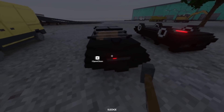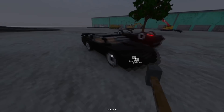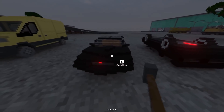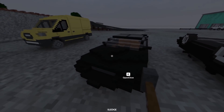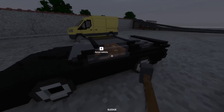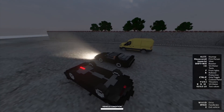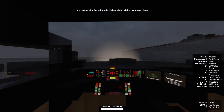This vehicle is probably before a lot of your times, myself included, but who can mistake the Knight Rider? This is the KITT 2000 version. If you don't know what the Knight Rider was, basically this is a futuristic car that talks to you and it has all these little fancy gadgets. I'm going to go out on a limb and say this is probably the most impressive vehicle in this game so far.